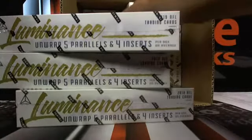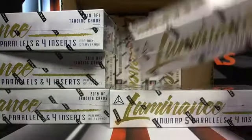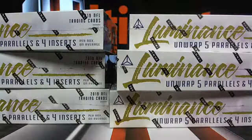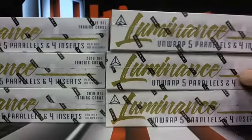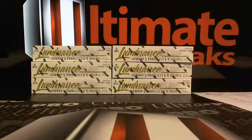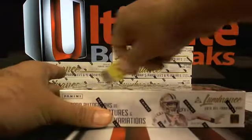I noticed some really cool in-game action photos on the cards checking this product out. A lot of inserts, a lot of parallels. We're looking for some rookie on-card autos — the Draft Day signatures, or the dual signatures which are limited edition. Also the gold and blue rookies. Brian posted everything up as far as what's getting sent out.